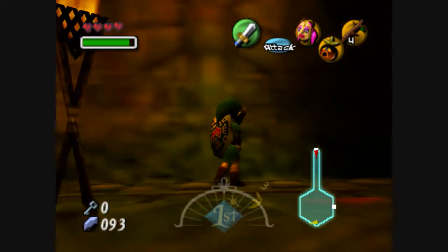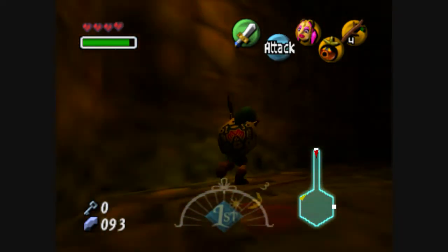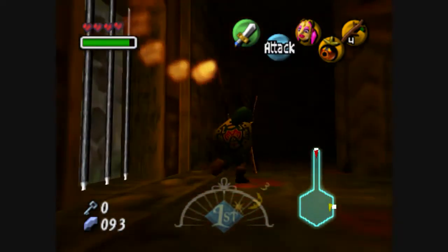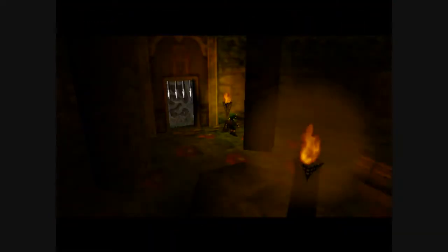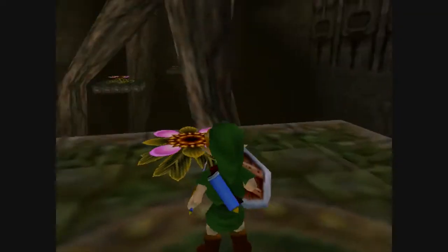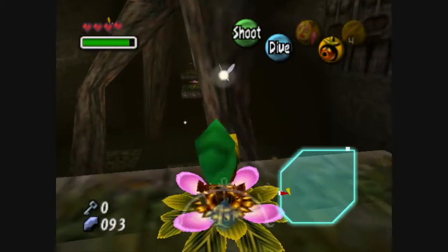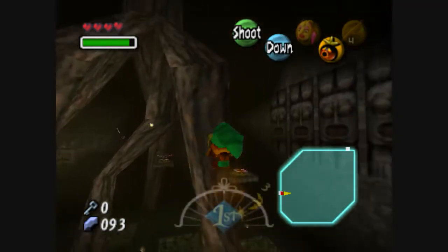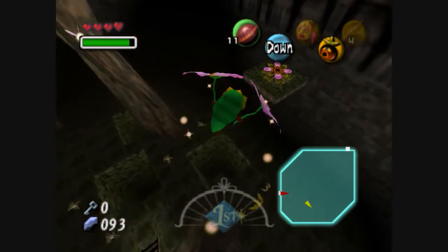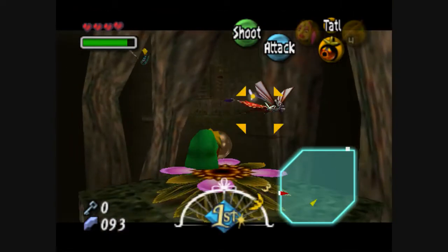Throughout this room you can't really see, but there are torches we can light up. Basically to find them just run along the wall — easy enough. Yay! I thought my Deku Stick was going to burn out. Okay, now this room can be a little annoying because there are these little pits and dragonflies.